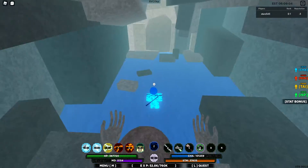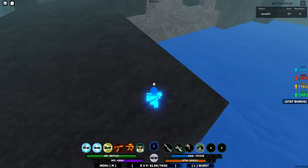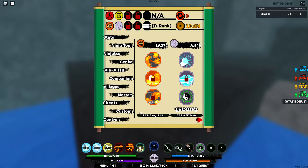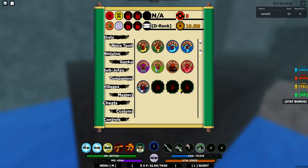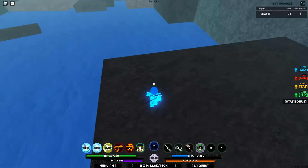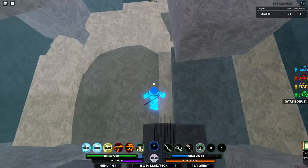The triple-bladed scythe is usually here. There's not really a point to spending the Akatsuki game pass — 500 Robux — to literally stand inside here when you can literally use this glitch.